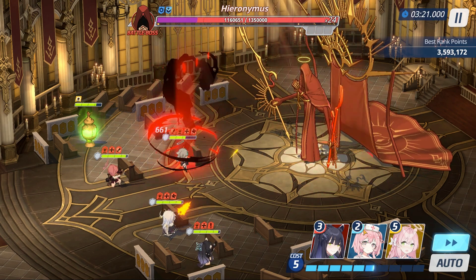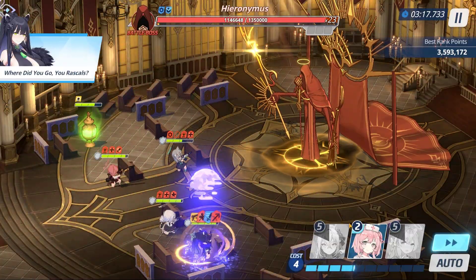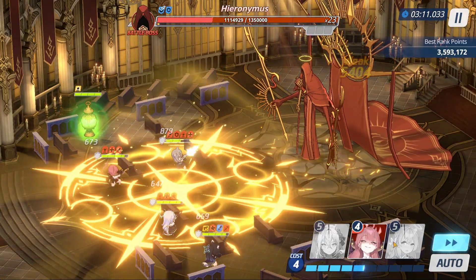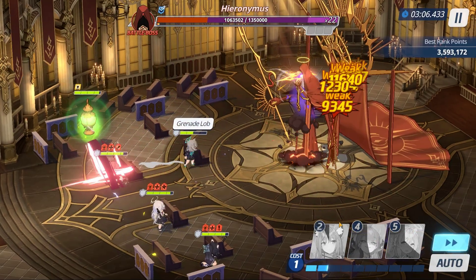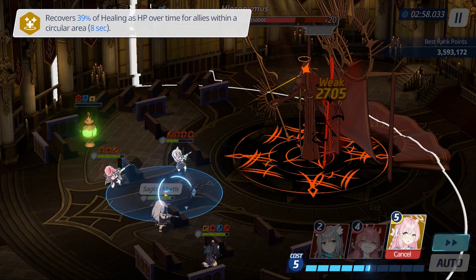Wait until the blue buff with the cross symbol above the relic has disappeared, then heal the relic again. Rinse and repeat — that's all you do for phase 1. I recommend using a single target medic; with enough investment, they will heal the relic to full HP in one skill.